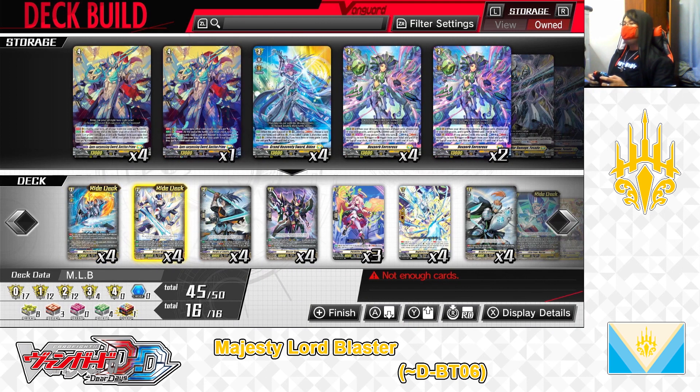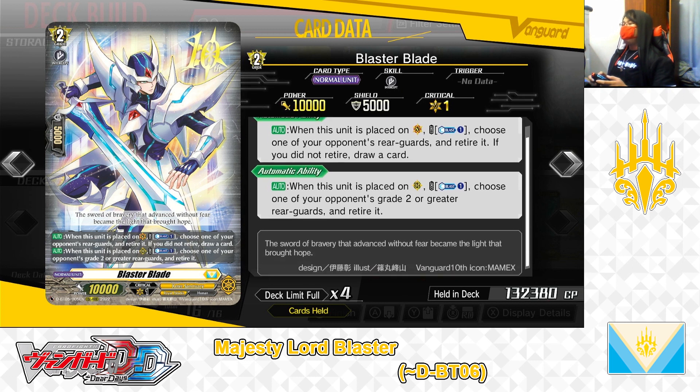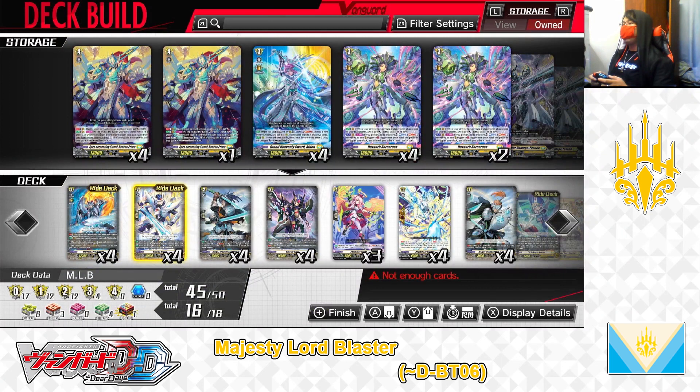Now let's get on to the grade 2 lineup. For the grade 2s of this deck we are playing, right deck grade 2: Blaster Blade. Skills — first skill, auto: when this unit is placed on the Vanguard circle, counterblast 1; if paid, choose one of your opponent's rearguards and retire it; if you do not retire, then draw a card. Second skill, auto: when this unit is placed on the rearguard circle, counterblast 1; if paid, choose one of your opponent's grade 2 or greater rearguards and retire it. So for Blaster Blade, it's the main grade 2 to run in this deck. Just by riding Blaster Blade and paying the cost, you can either wipe out your opponent's rearguards or restock your hand by drawing 1. The second skill lets you wipe rearguards just by calling Blaster Blade to the rearguard and paying the cost. The grade 2 Blaster Blade — we have 4 in the deck, 1 in the right deck, leaving it that way.